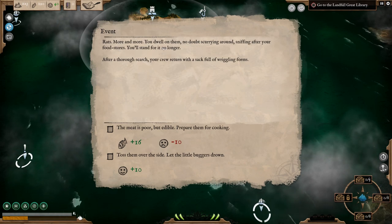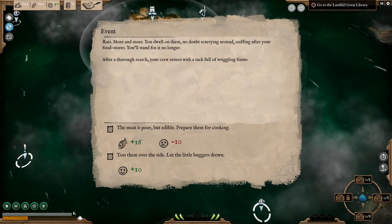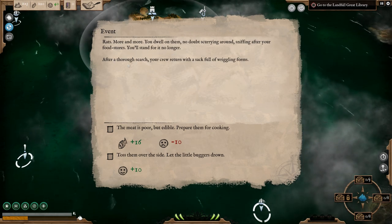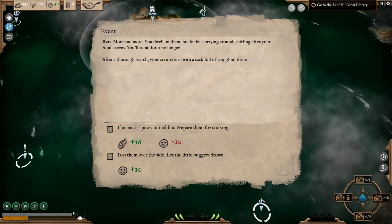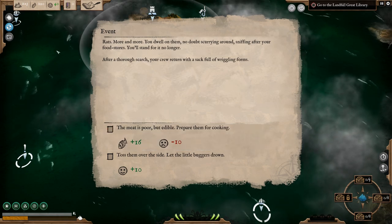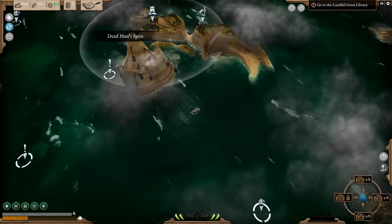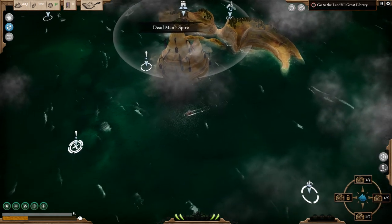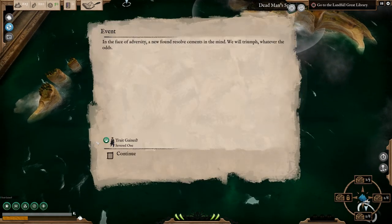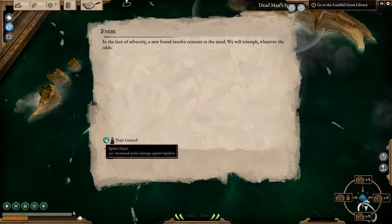We've got rats — more and more. You dwell on them, no doubt screwing around sniffing after your food. After a search, your crew return with a sack full of wriggling forms. We can either say the meat is poor but edible, prepare them for cooking, so we can eat the rats for 16 food, or we can toss them over the side. I think we'll do that because we need to increase our happiness. We've also gained a trait: Spider Slayer — 25% increased melee damage against spiders.